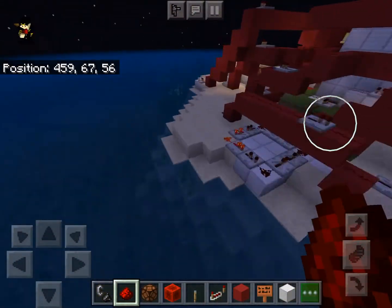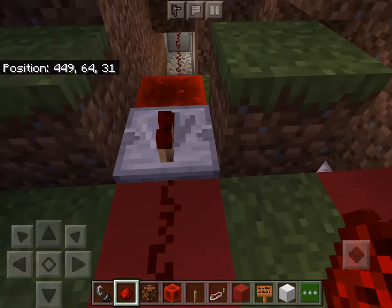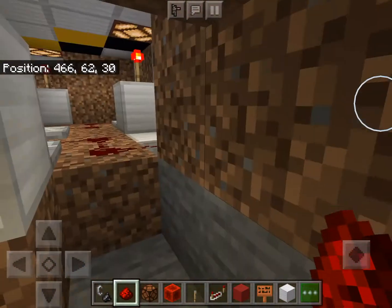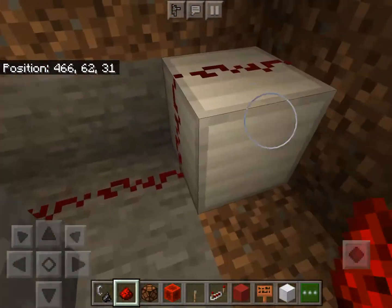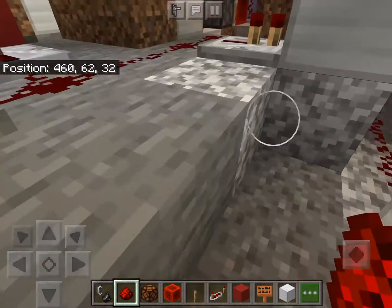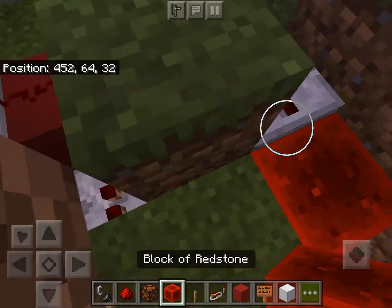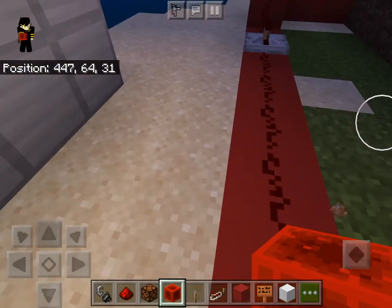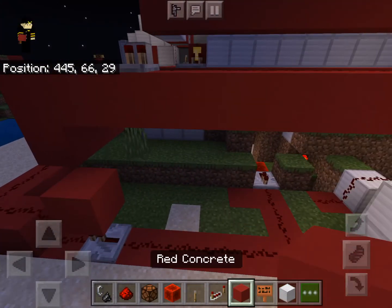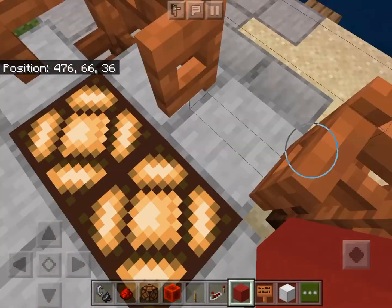Observers only trigger once — they only flash once. So the way we handle this is with a piston: a regular piston with a redstone block on it. That short observer pulse triggers the piston, which will then trigger the system permanently and basically notify and start up the whole system.